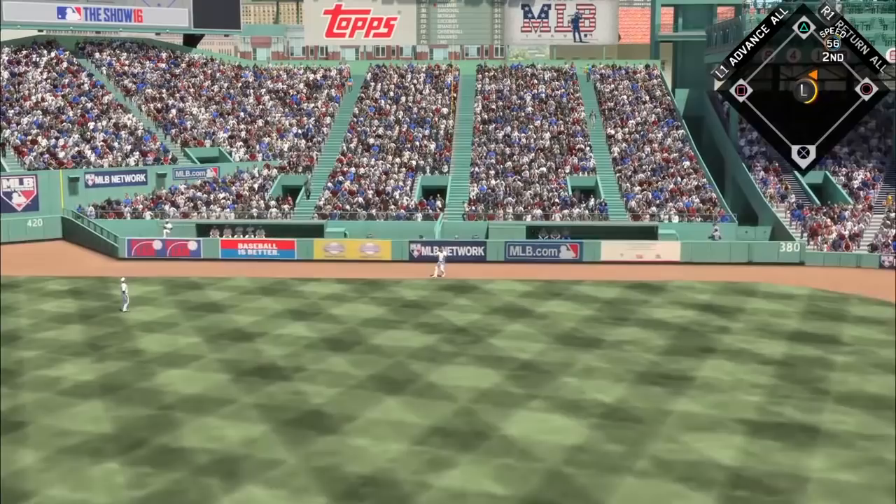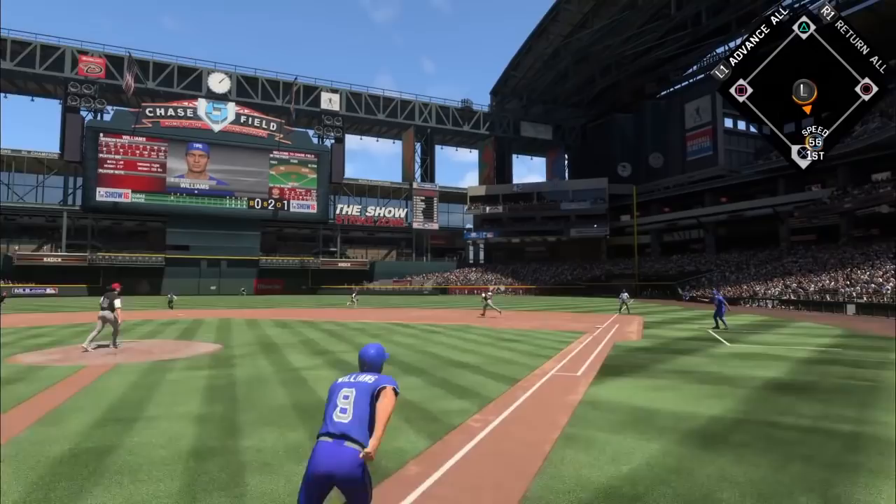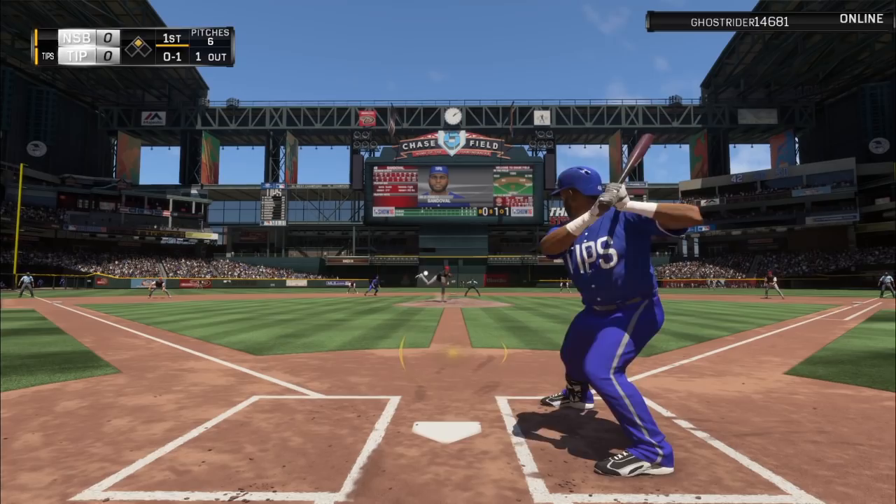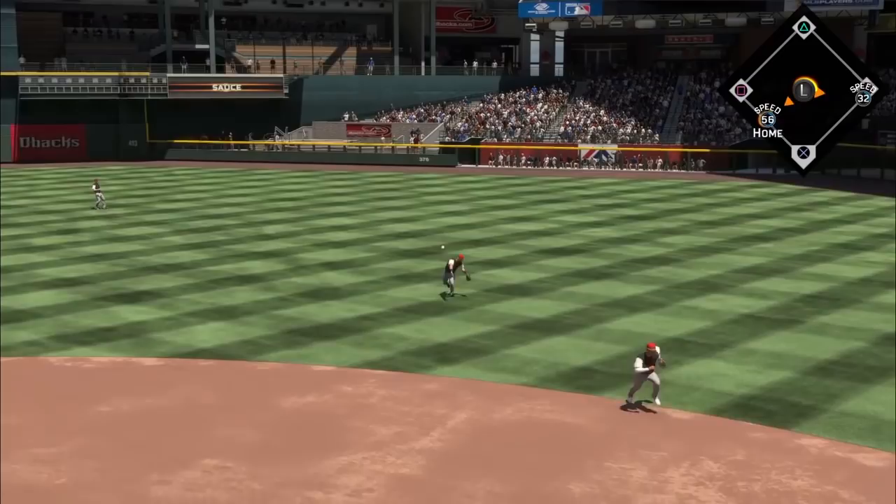Of course, he can drop the hammer — hit it down the line, which he does here, and he'll chug into second without a problem. 56 speed, no issue. So he's still on second base. This is Pablo Sandoval, it's a weak chopper to second, gets by him. I'm going to send Williams home — let's test the speed. Can he get in there in time? He does. A stronger throw from the right fielder might have helped.